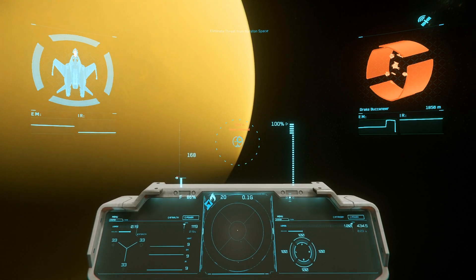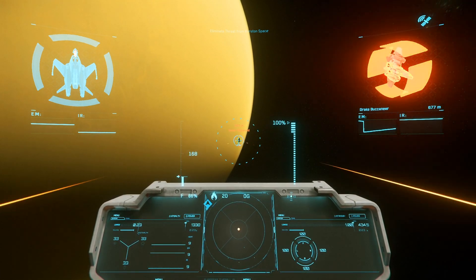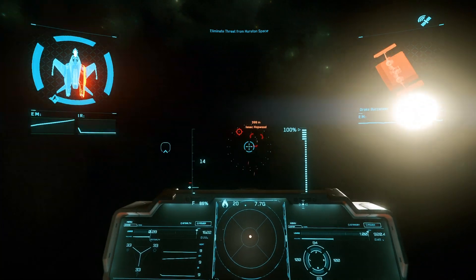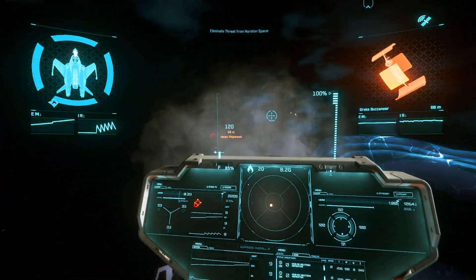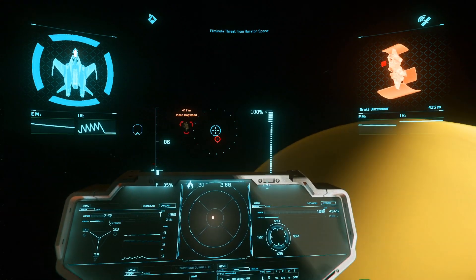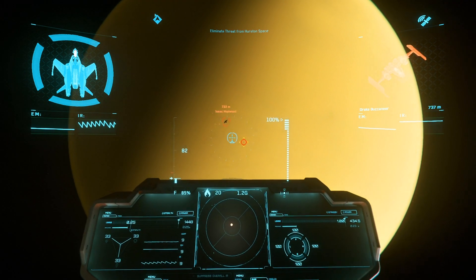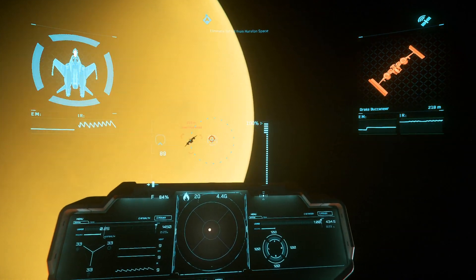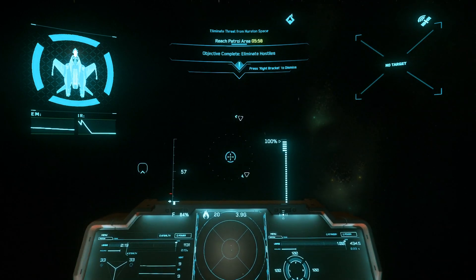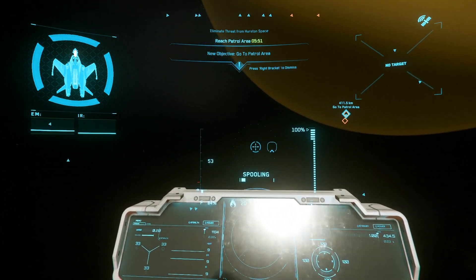Other things I considered for that slot but ended up not taking were scatter guns — probably distortion scatter guns or even ballistic scatter guns, just for some extra damage when you really want to kill someone quickly. But I think the Gatling guns do a good job at providing a flexible answer to various situations. Like here against the Buccaneer, I probably don't want to waste ammo unless we get into a real up-close dogfight, and those Buccaneers don't live too long anyway.